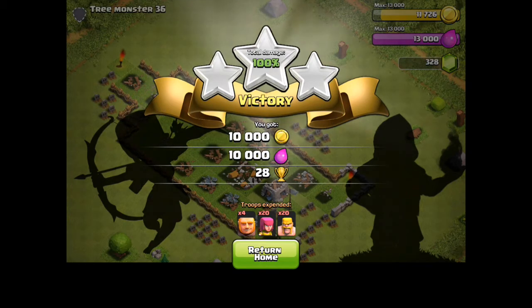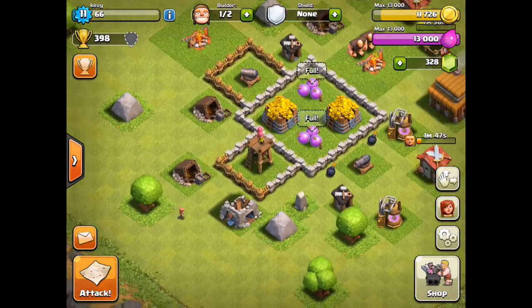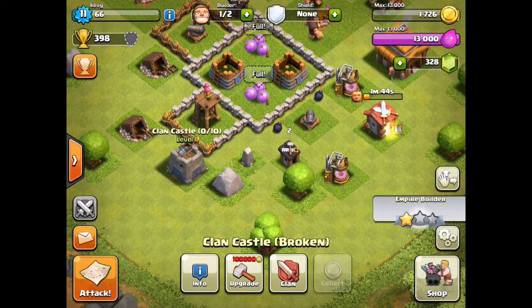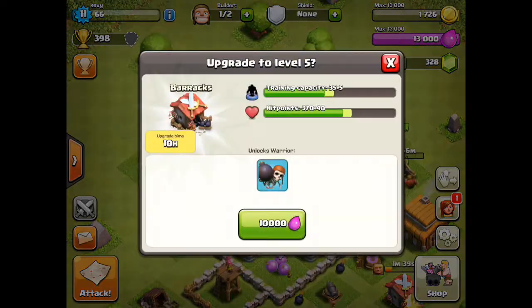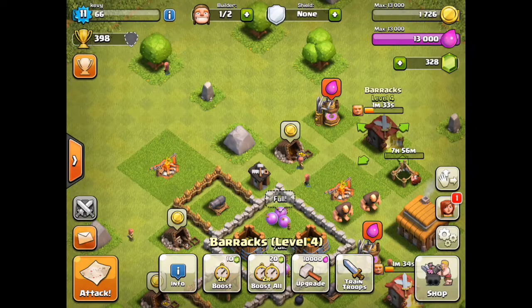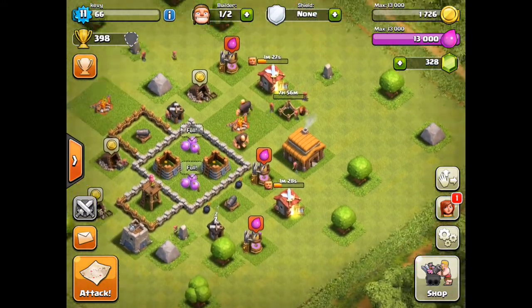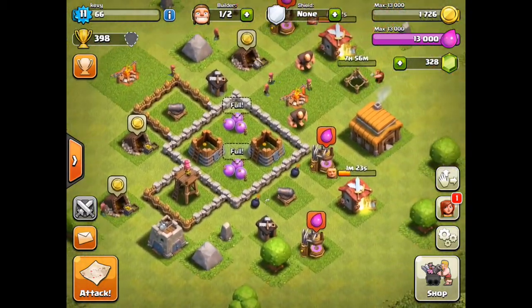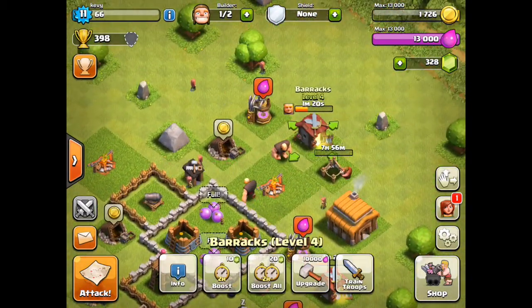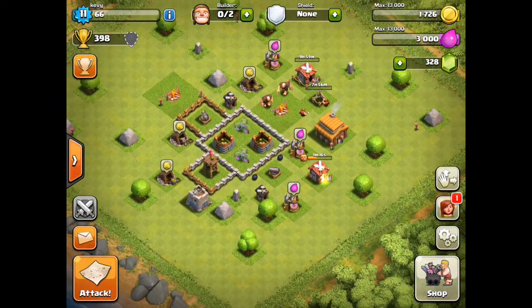Builder huts are down, that giant's down, but all these archers and barbarians avenged him and we get an awesome amount of loot for our little storages. We have enough to rebuild our clan castle — there we go, clan castle is rebuilt. We are actually gonna upgrade our barracks to level 5, which will give us the wall breaker. I'll probably do some upgrades off camera like gold mines and gold storage, non-important stuff like that.